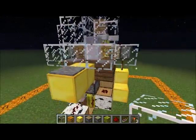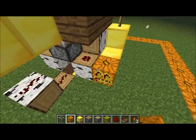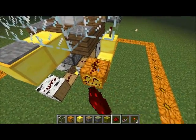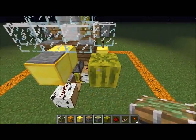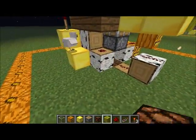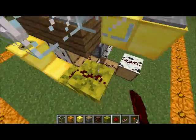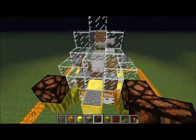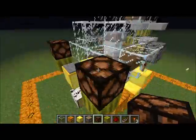Next we are going to do our outputs — sorry, I meant outputs. So we are going to take a signal from there, move it upwards, and then we are going to place a block there. On top of the block we are going to put our output — whether it be a piston, whether it be a redstone lamp. We are going to use redstone lamps. And go up like that, use a redstone lamp. Now when the chicken steps on one of these it will activate the piston, activate the fence gate, and activate the redstone lamp.